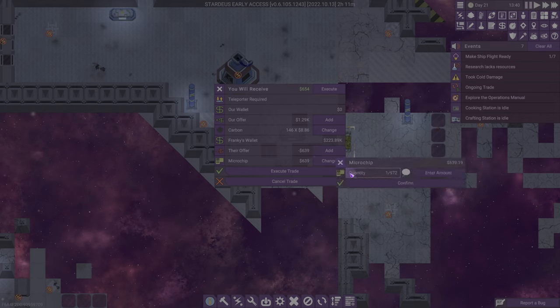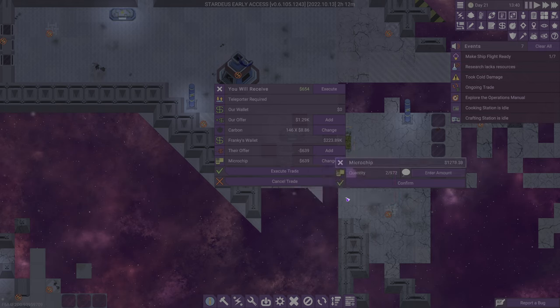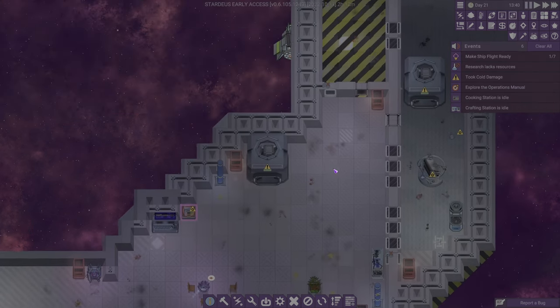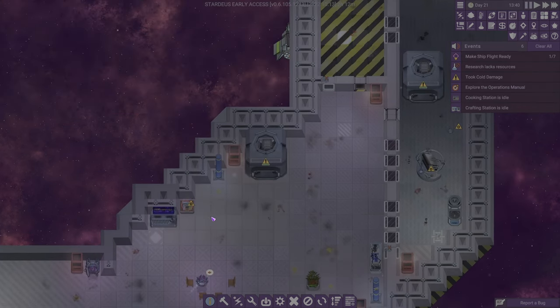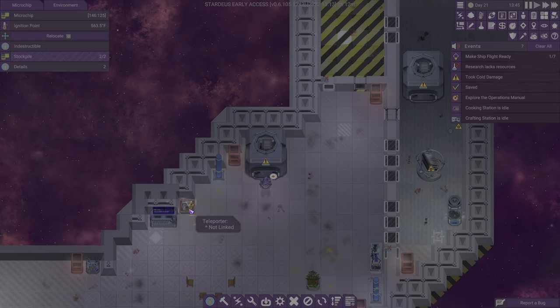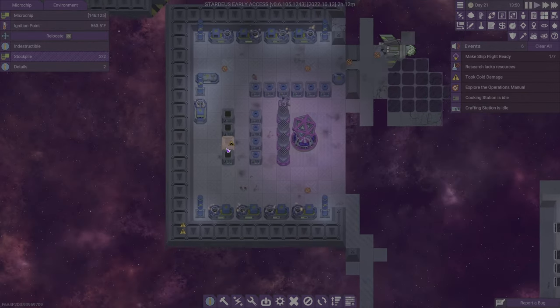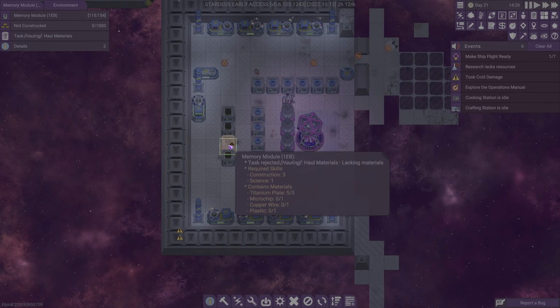I guess we really should go up to two then. Can we get to... I don't know, can I do that? How about two — perfect. So we'll receive 15 bucks. Execute trade. Look at that — microchips just appeared right there, and that is brilliant.